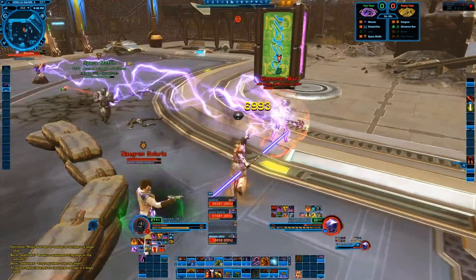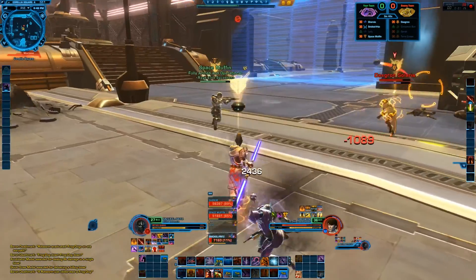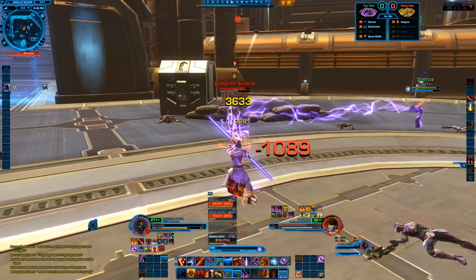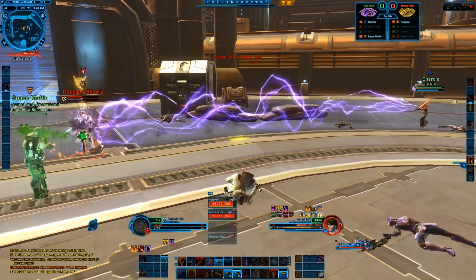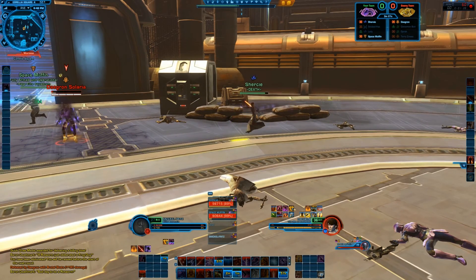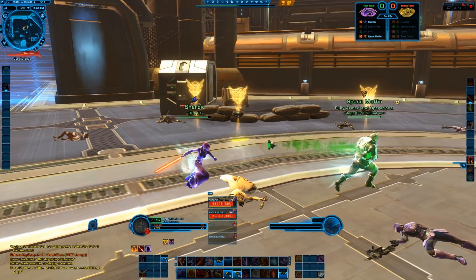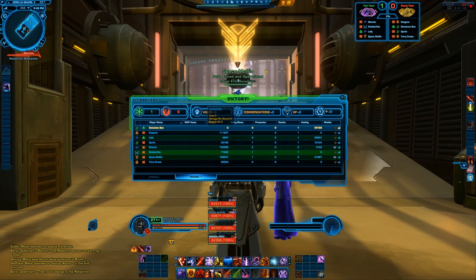I had a little bit of an issue at the start of this one — I kept trying to do my death field and couldn't figure out why it wasn't working. What had happened is I learned the Maul skill and inadvertently key bound Maul to what was my death field. In order to use Maul I had to be behind the opponent, which does a nice bit of damage. So I kept trying to throw down my death field, was hitting Maul, and of course it wasn't working because I wasn't behind the opponent.